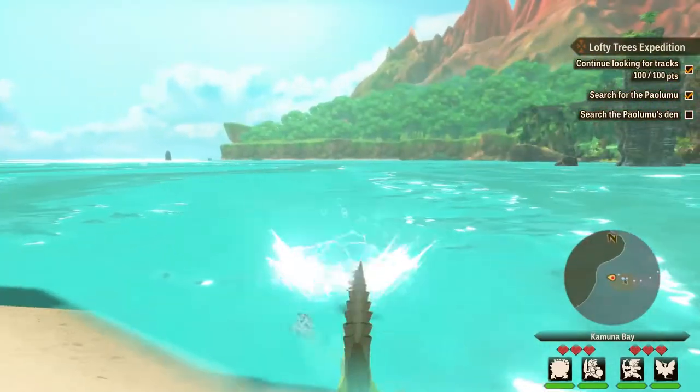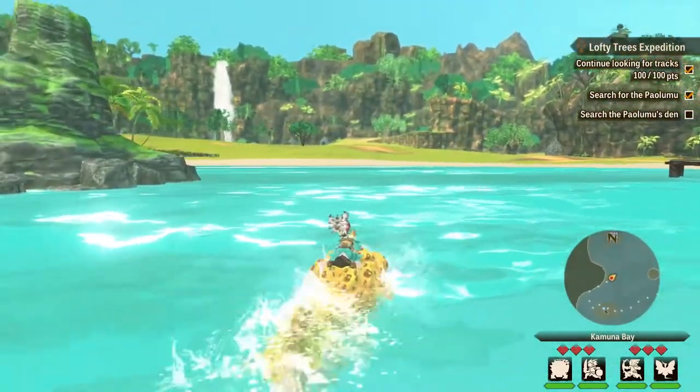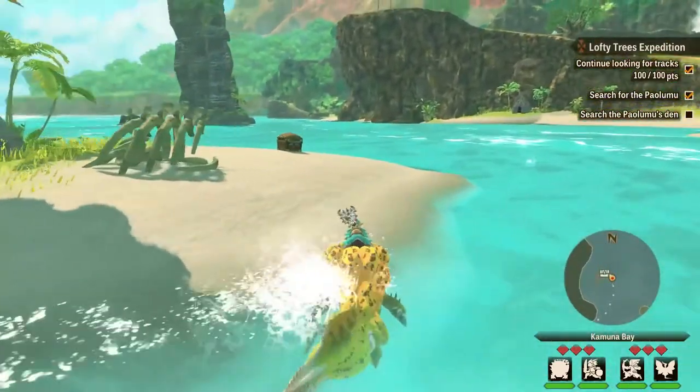The monster we'll be looking for is the Royal Ludroth, which is the one I am swimming on currently. You can find them once you get to the second island, the second area. The second place is called Alcala and there is a village called Ruto Village there.